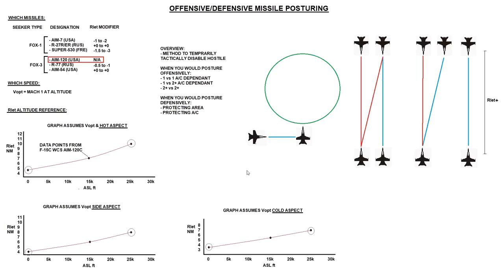So what we're going to do today is give an overview of what this is and why we would use it. We'll look at some examples in defensive and offensive posture shooting, do our usual calculations with some graphs, and then look at a couple of real world examples. So first of all, overview: what is offensive or defensive missile posture shooting?